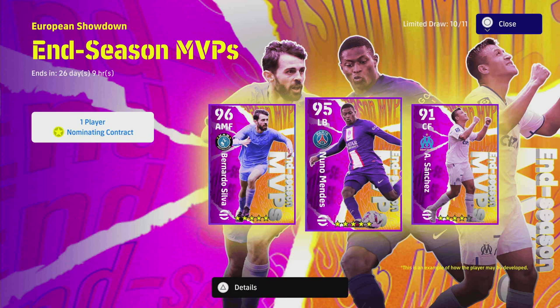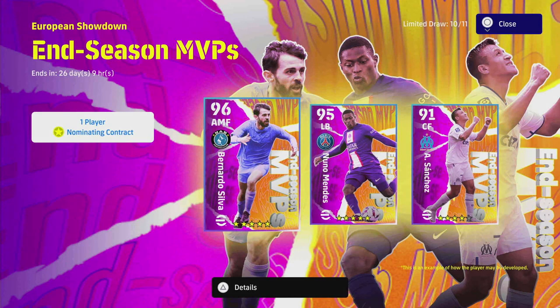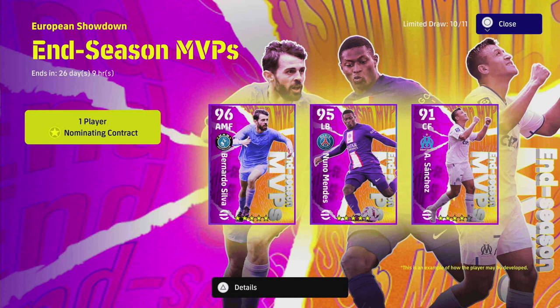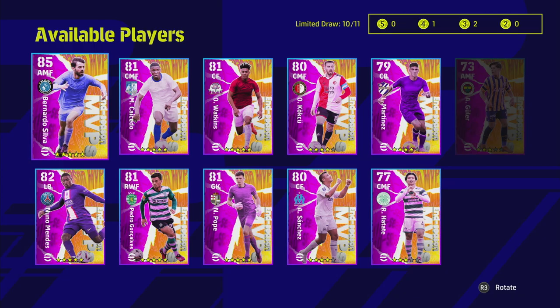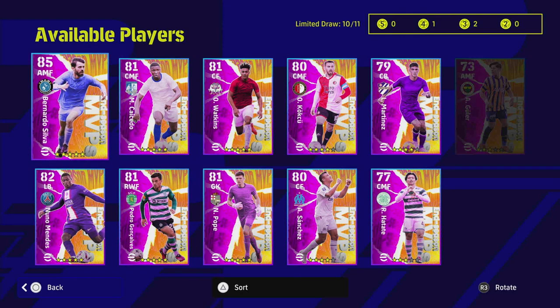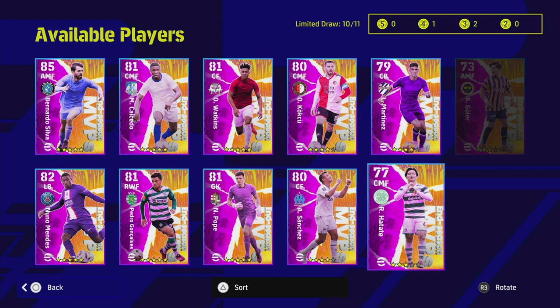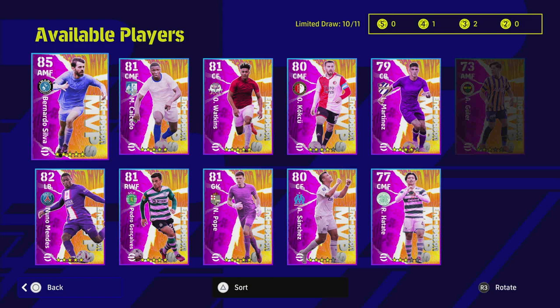We're back with another training guide, and we're going to switch it up a little bit with the End Season MVPs. We're going to cover Silva, Nuna Mendez, Casero, Pedro, and we might as well have Gulair and Hatata up there as well. Let me know in the comments below who you'd like to see next.